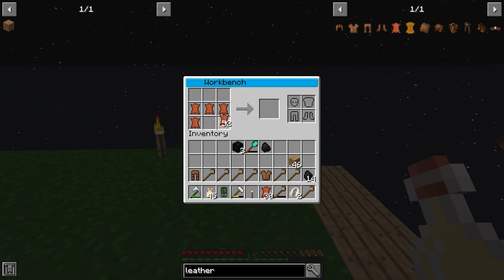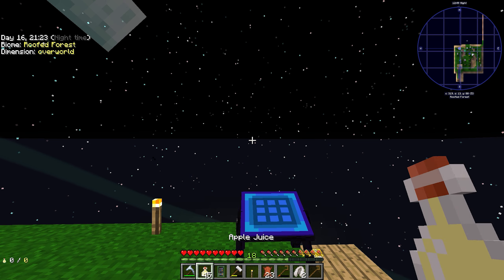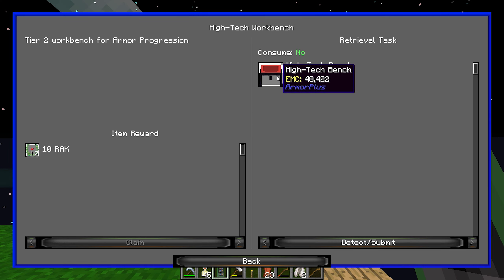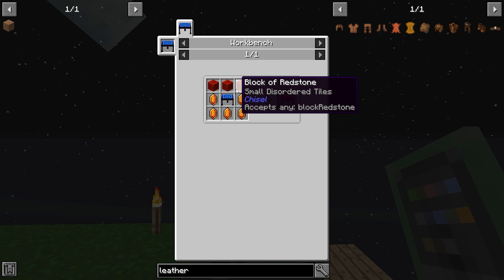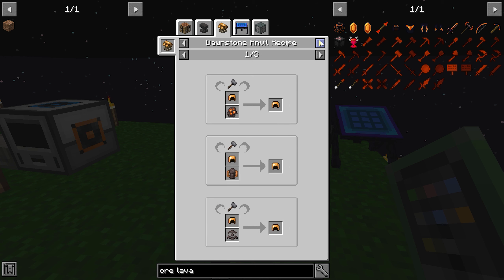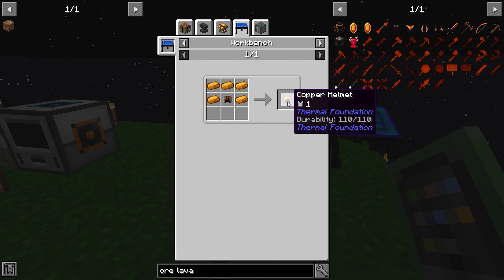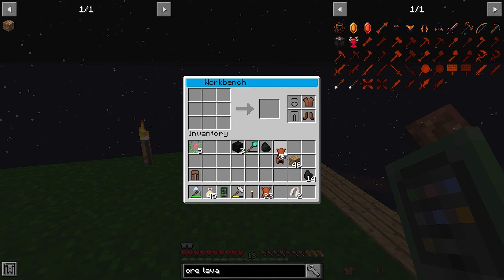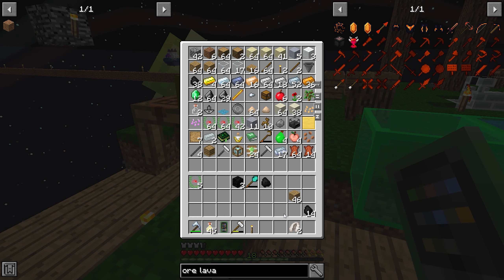Now I can make myself armor — just need to place... okay, that's weird. Is this a quest? Complete this! So we're working up the stages of high-tech armor. Okay — block of redstone, doable. Infused lava crystal — it's upgrading, oh interesting! I can stash here, nice.